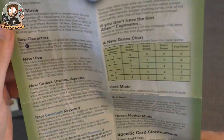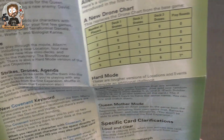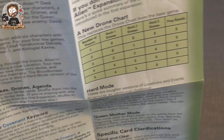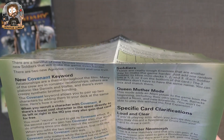So it comes with a two-sided rule sheet. It tells you about the new movie — there are new characters, a new hive, new strike drones, and agenda cards. The new strikes you can add directly to the base game, which I always like for variability. There are also new drones including some new soldiers that will make the game even harder. There's a new 'Covenant' keyword that apparently allows you to pair up two characters by adding them to your deck at the same time.